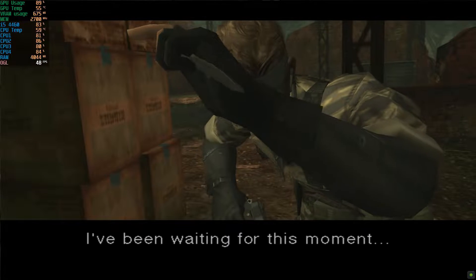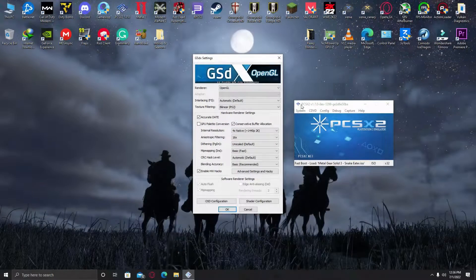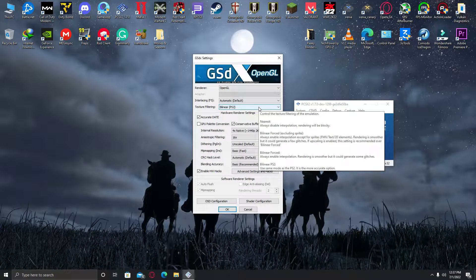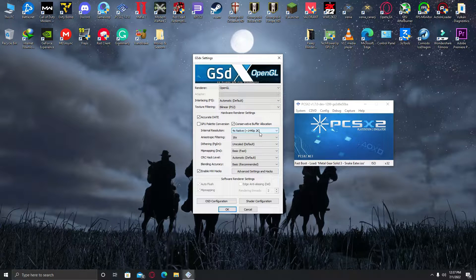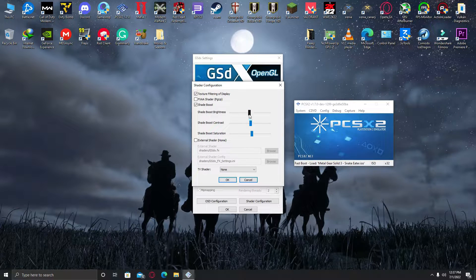I'm using the PCSX2 1.7.0 version and these are the settings I've set for MGS3: OpenGL as the renderer, interlacing on automatic, bilinear texture filtering, resolution set to 2K, anisotropic filtering on 16x, dithering on default, mipmapping on basic. I'm also using some hardware hacks — I've disabled depth emulation, skip draw set to 3, and I've got some shader configurations to get a color boost with texture filtering and shader boost enabled.